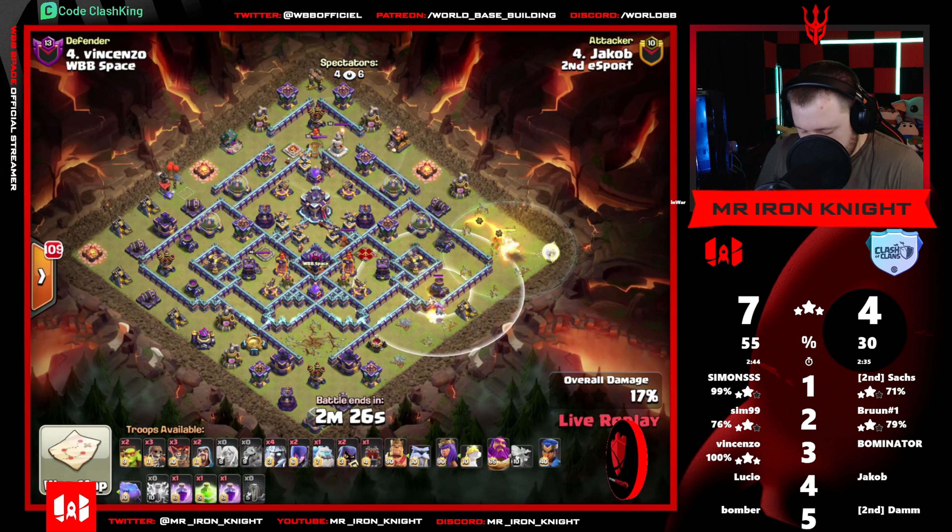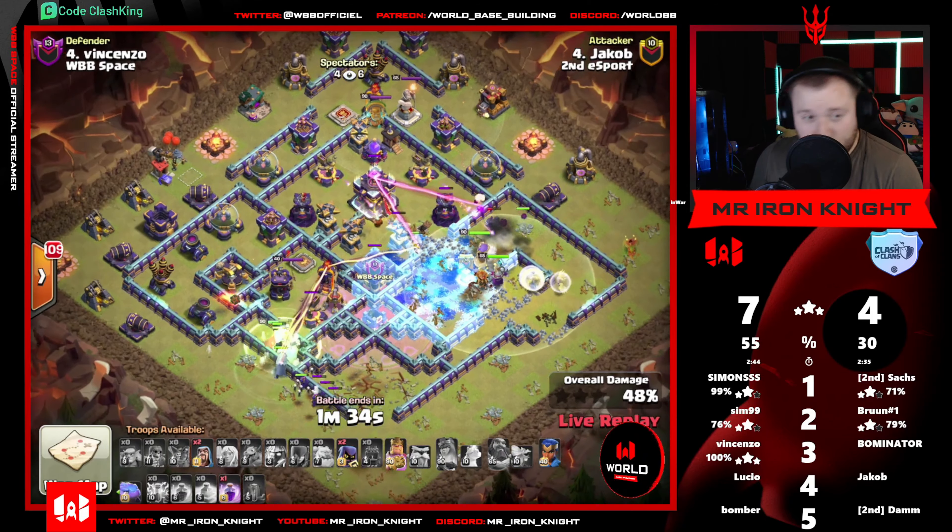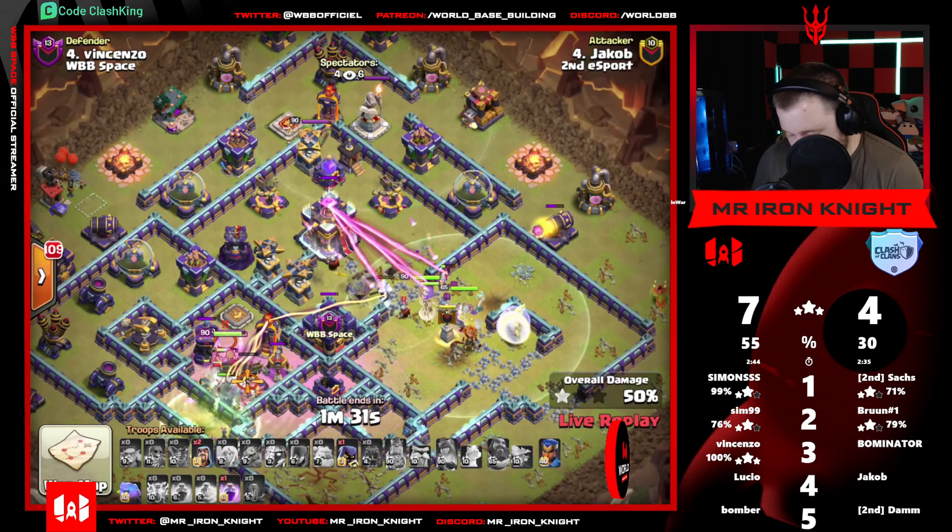Baby dragon helps do some damage there. Interesting placement for queen - he's using log launcher, okay. I was mega confused. E-Titans just said nah, they like where king's going more. This is already going to be a defense - the E-Titans walk. No way that's the plan. With one rage left, can CC queen, warden, and healers get the town hall? He's got the jump down. I don't know, I don't know if this was the plan - it doesn't feel like it should have been the plan.